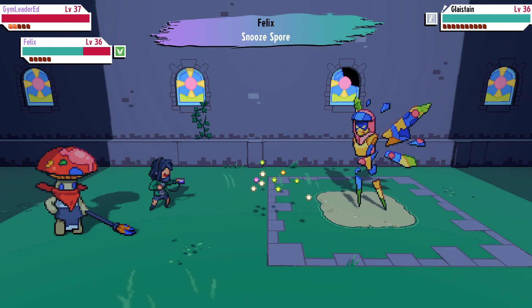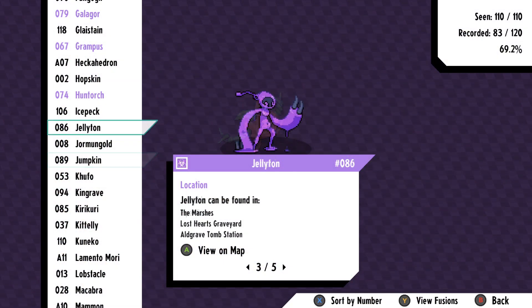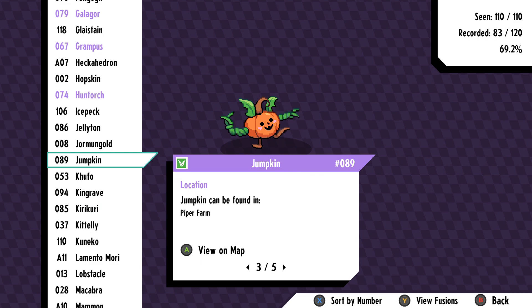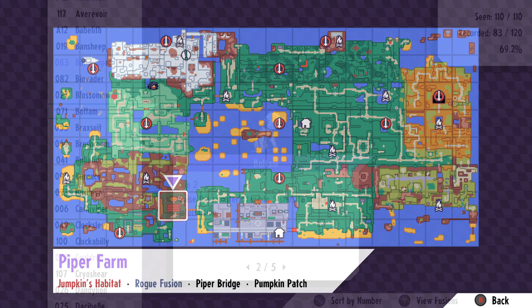You're going to need a couple things. First, you're going to need a Jumpkin. In order to get Jumpkin, you can defeat any of the jelly monsters found in these areas on the map. When defeating one of them you'll get some jelly that you can take over to the farm, pour on a pumpkin, and the pumpkin will become Jumpkin. You catch it and get the climb ability.